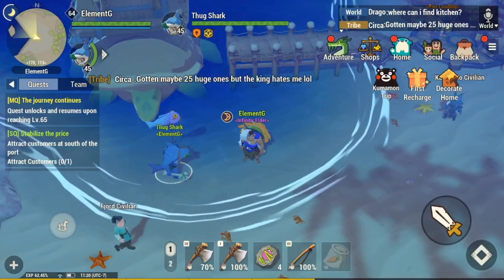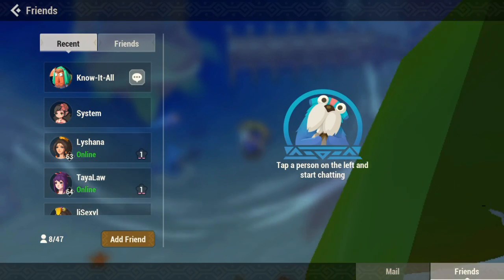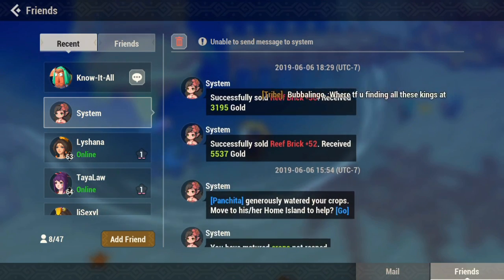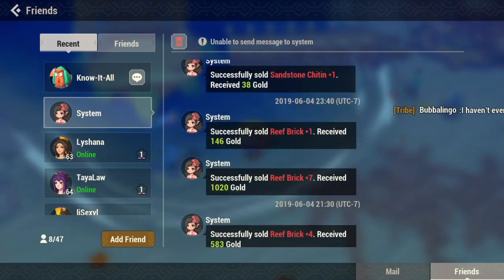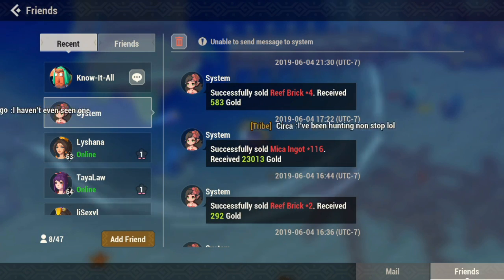I actually sold all the items a few days ago — somebody bought them in mass quantity which I find actually weird. As you guys can see in this video, I actually sold a bunch of other items too. It's really easy to make gold in this game, you just got to be smart about it and hope for people not to spoil it. Successfully sold — market angle 1600, 116 for 23,000 gold.